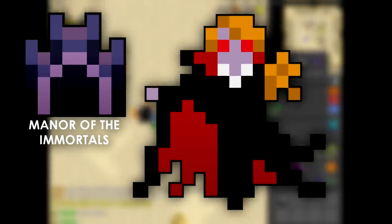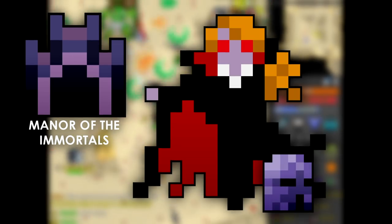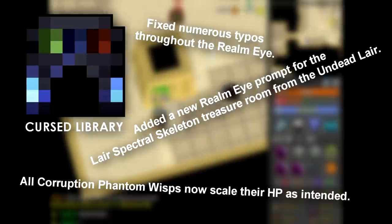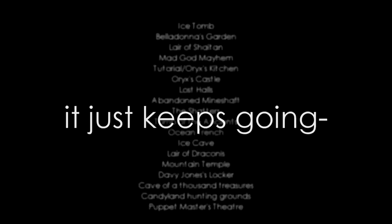Lord Ruthven's fight was revised and the old school helmet head entity was reintroduced. Toxic sewers got a fix. Cursed library got some changes. Abyss of Demons — what a wreck — got fixed too, and it just keeps going.